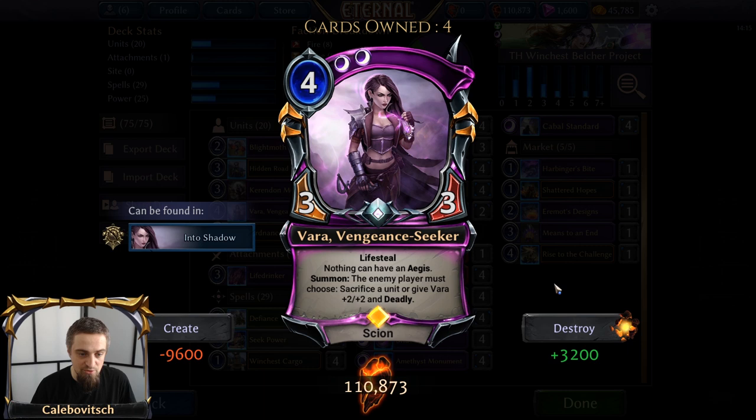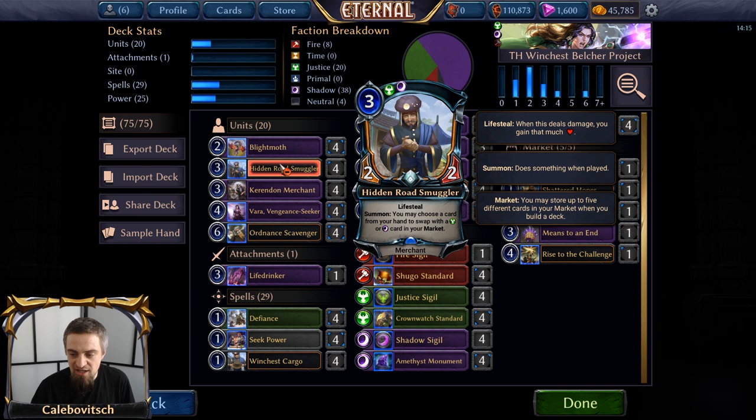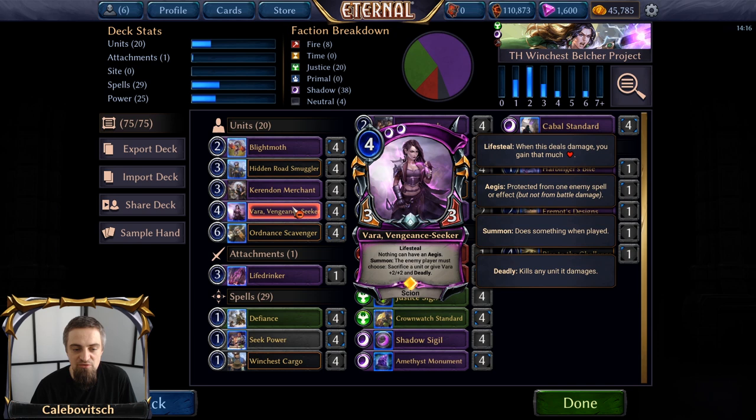Next up, four copies of Vara Vengeance Seeker — the four-cost Double Shadow 3-3 Lifesteal Scion that says nothing can have an Aegis, which helps with the 'what if the opponent has face Aegis' part. Also on Summon, the enemy player must choose: sacrifice a unit or give Vara plus two, plus two and deadly. This is another unit with Lifesteal, because on the turn that you play Ordnance Scavenger and mill yourself, with Means to an End in play, you have to attack with a Lifesteal unit or otherwise gain some health. So four copies of Hidden Road Smuggler and four copies of Vara Vengeance Seeker are, aside from being anti-aggro, just ways for you to trigger the whole combo.